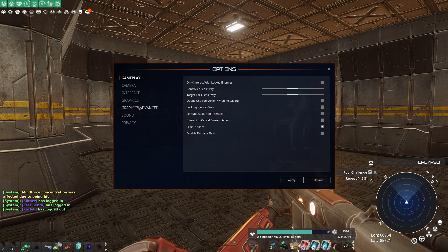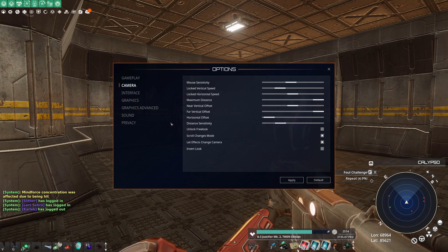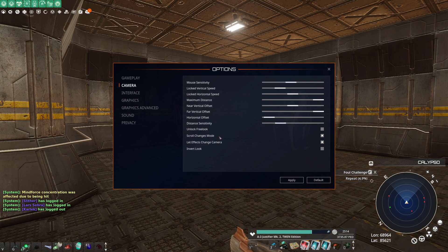Go into Options, then find 'Camera Scroll Change Mode' and turn it on.